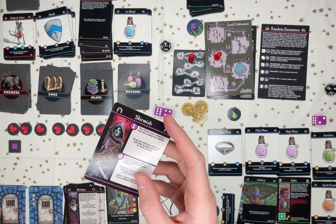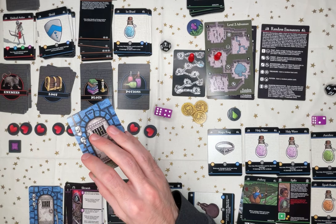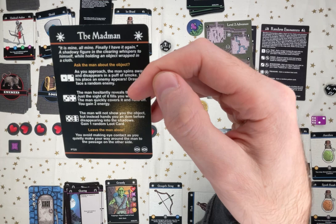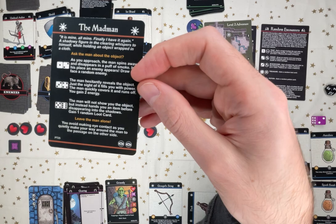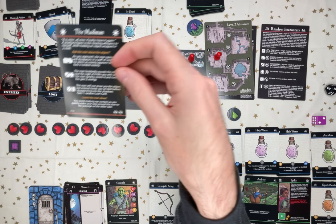Last room. It's a skirmish — or I could take the second card. Should I take the second card instead of the skirmish? Clearing — this is probably the end of the game. The madman. It's mine, all mine! Finally, I have it again. A shadowy figure in the clearing whispers while holding an object wrapped in cloth. Can I ask him about it or leave him alone? Gaining two energy would be nice, but I have four — three potions that I can use to attack the boss. I'll pass.